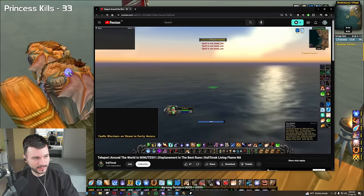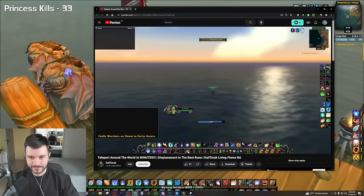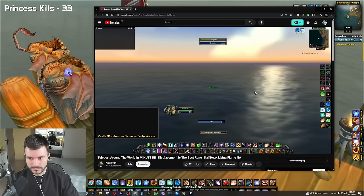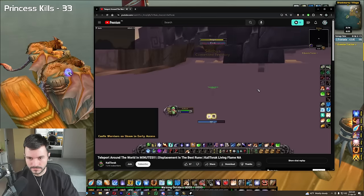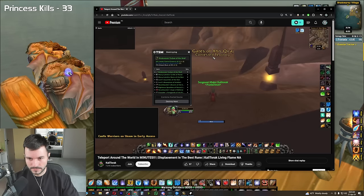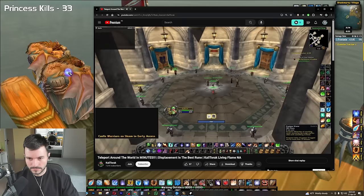Swim to these coordinates — same tech as before. Teleport to Darnassus, blink, and Displacement. You'll fall and disconnect, but when you log back in you're at the Gates of AQ.